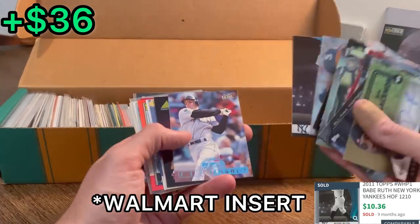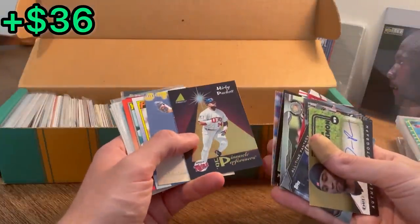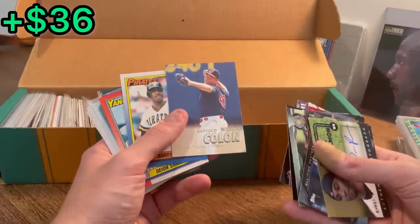Oh, hey Bruce — nice, I like that. Jeff Bagwell Ultra Fleer card. Pinnacle Performers, Kirby Puckett — I like that. Bartolo Colon, back in his slimmer days. He's an absolute legend. I think this may be one of my favorite unboxings I've ever done on the channel.